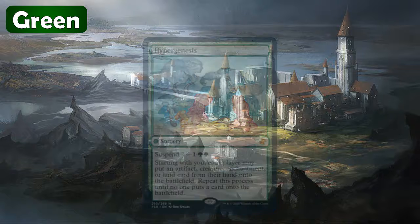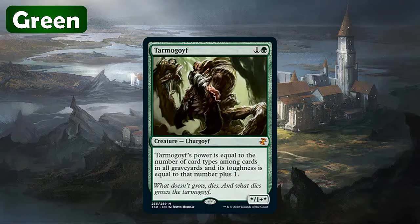But the next one is a lot better — that's Tarmogoyf. This card I think is still going for roughly $30. Obviously we all know what it does. Not really a great card in Commander, but still a valuable reprint and something that I would be happy to pull for sure.